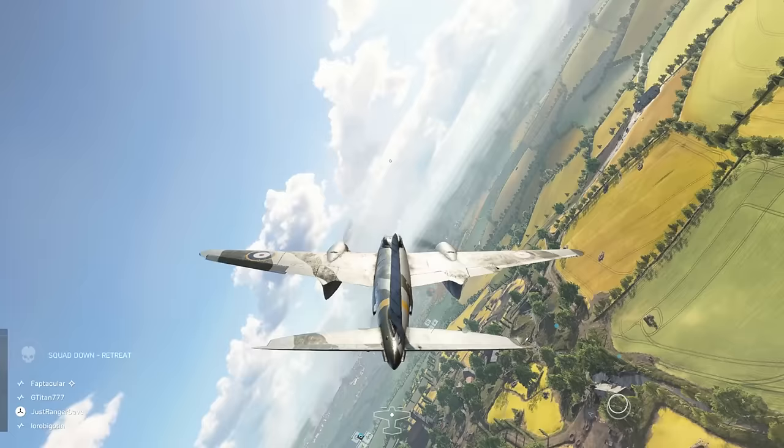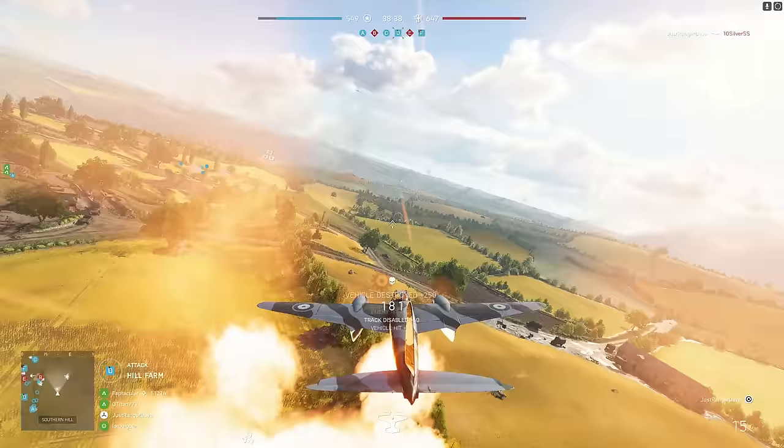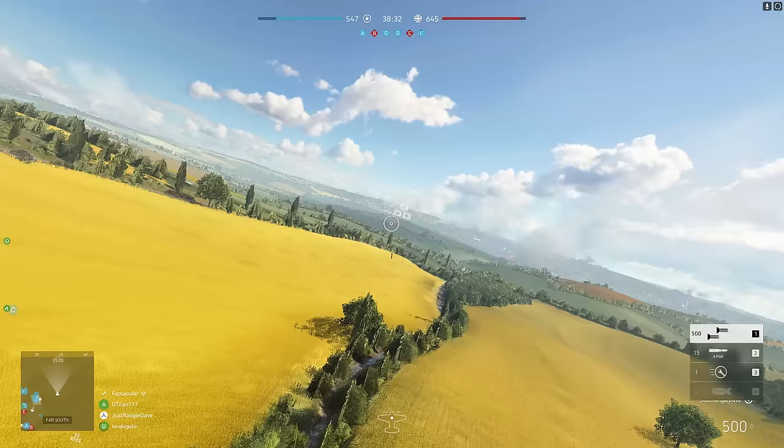I think I'm starting to get a feel for this. They've got a Tiger leaving base, shooting over at Beta — cannon shot and bomb does the trick. That one-two punch is really nice, and you still have those cannon rounds left.